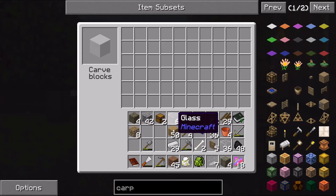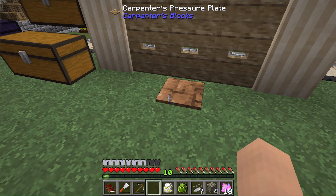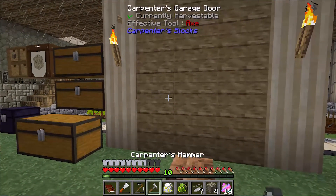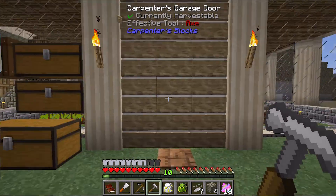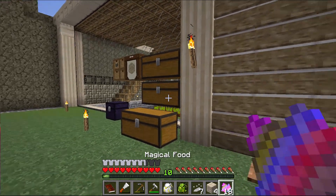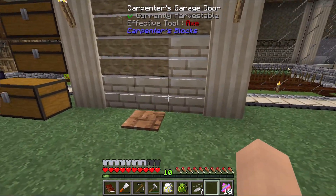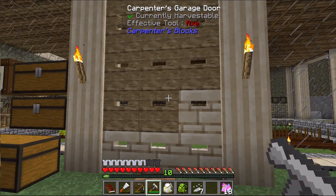Right now I don't have a texture I'd want to put on this. The nice thing about the carpenter's hammer is that I can right-click without shift to change the appearance. Creating some limestone blocks — because it's a carpenter's block you can put any block in that space and it takes on that texture, which is very cool.